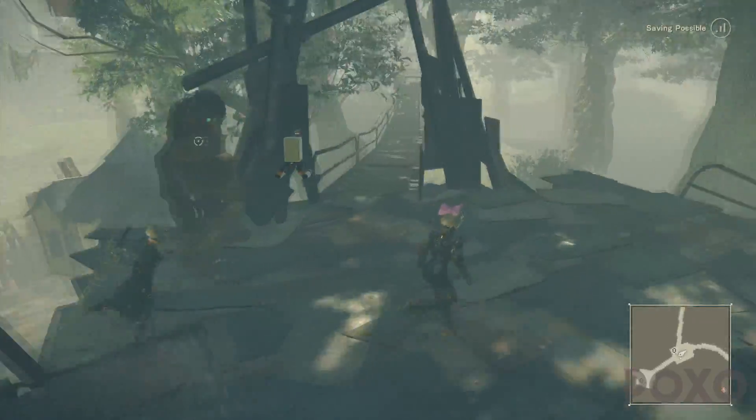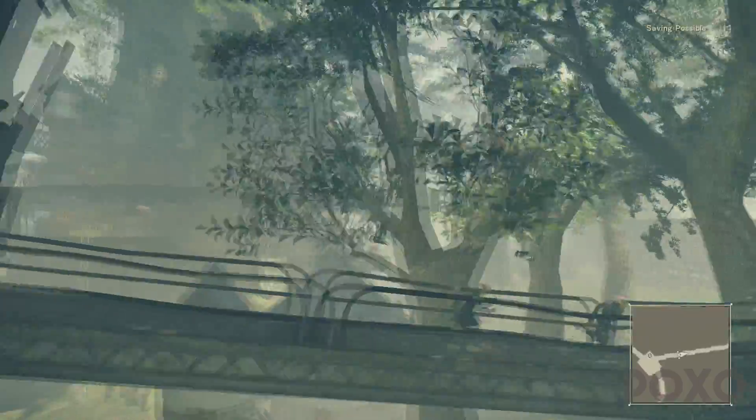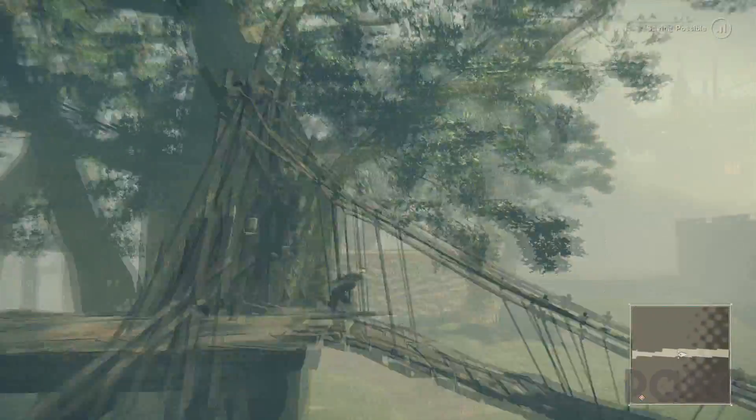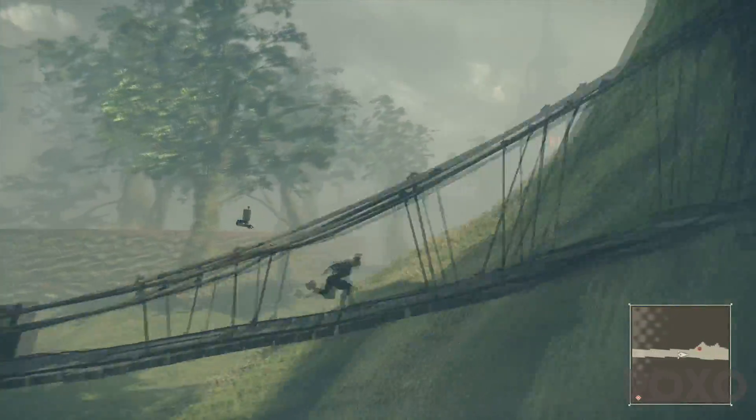Anytime after the assault mission, which is pretty early on in the game, all we need to do is come back to Pascal's village and head off down this pathway right here near the entrance to the right, as if we're heading back to the amusement park.